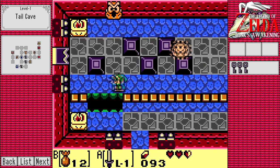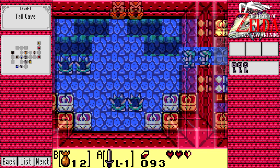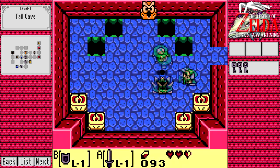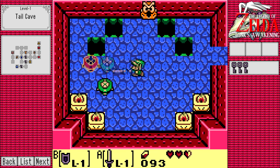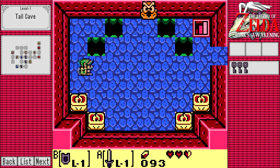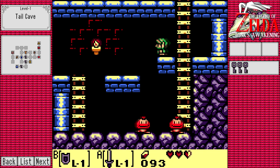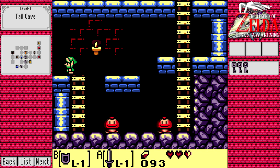And we got a Guardian Acorn, which is great. Guardian Acorns and pieces of power in dungeons can last you forever - I'm not sure if they're tied to how much damage you take or if it's on a timer. I think it is tied to how much damage you take, so they can just last you forever if you don't get hit.